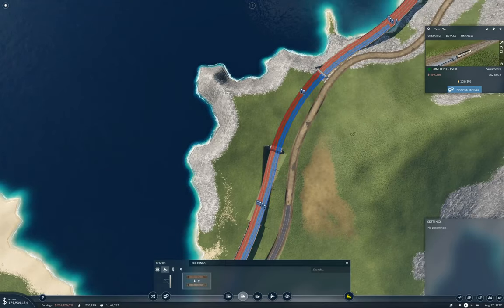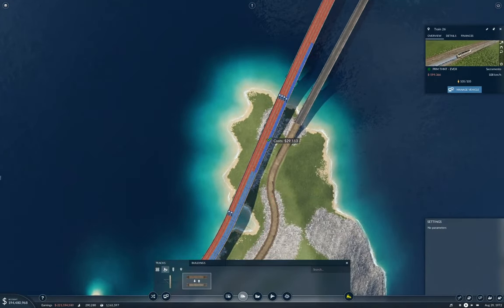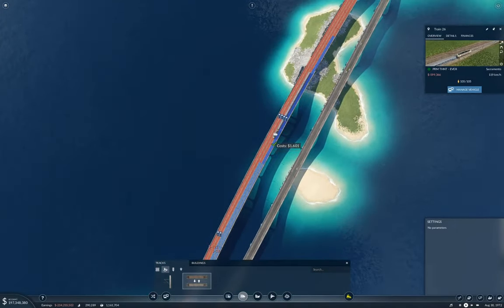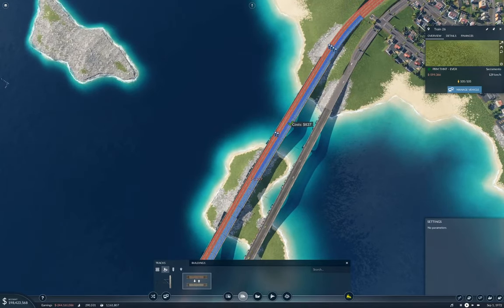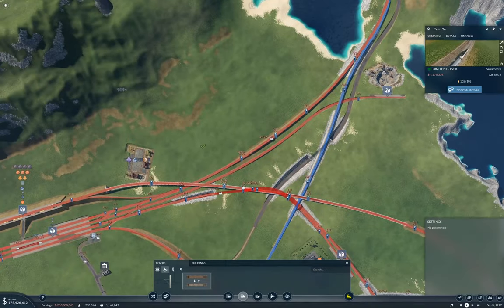And I'm planning to do another one. But I want to do something that's a lot more focused. I'm not going to do any kind of cargo hub mainline thing on it. So I'm going to need a map that works.